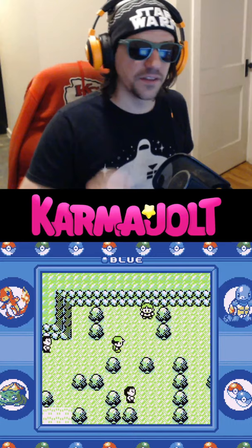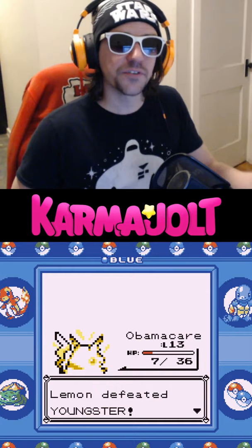Now go back to these trainers east of the Nugget Bridge, hug the wall, and draw this one trainer out. After defeating this trainer, immediately use the Teleport ability again.